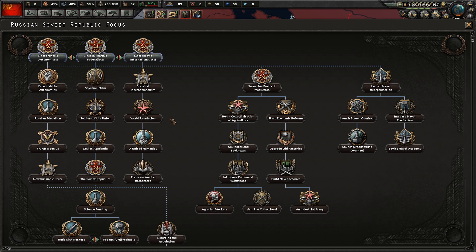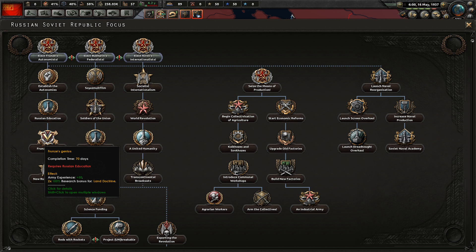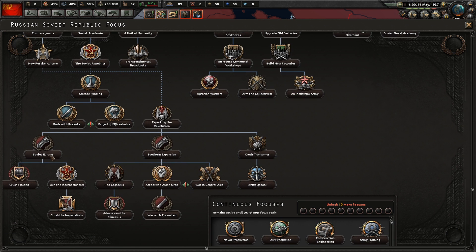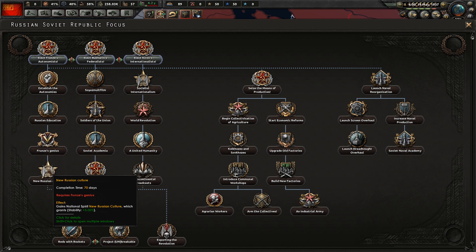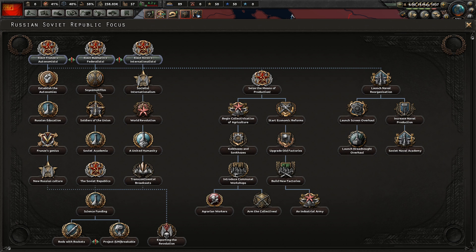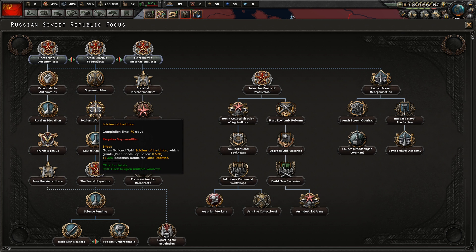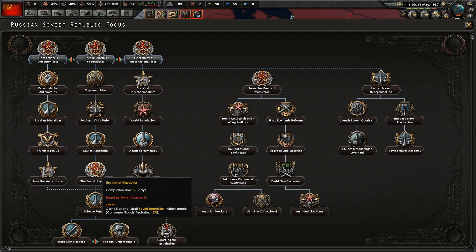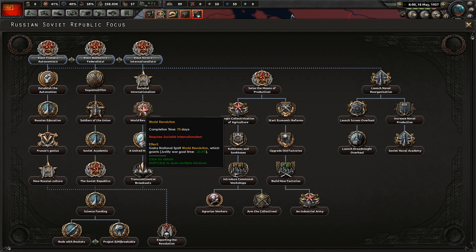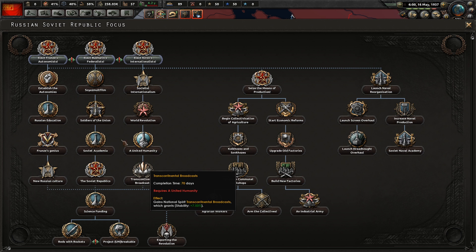You can either elect the autonomous, the federalist, or the internationalist — basically radical syndicalist or totalist respectively. Let's see: fitness and stability, an extra research slot — pretty good. As far as I know it doesn't really matter who we choose here. 15% stability, a research slot, two times bonus to land doctrine, and 5% stability — kind of garbage. Just 10% stability here. More recruited population and a bonus to land doctrine. An extra research slot with 2% research speed and less consumer goods factories.